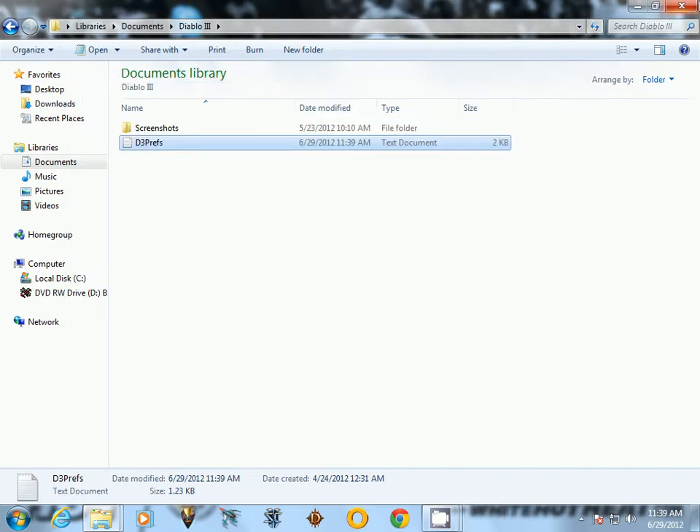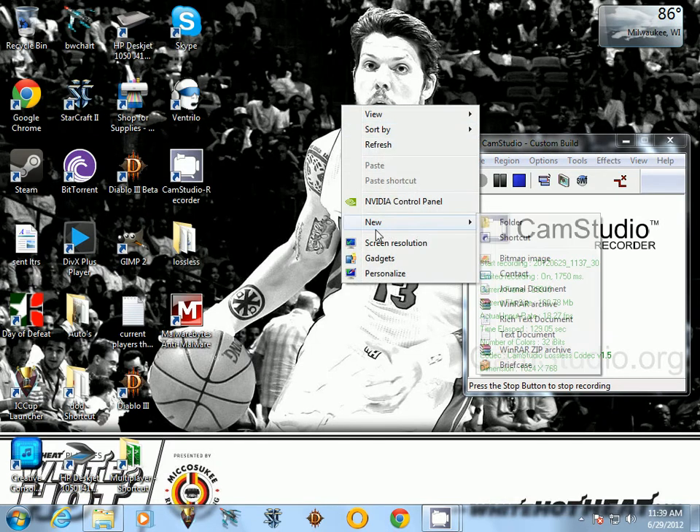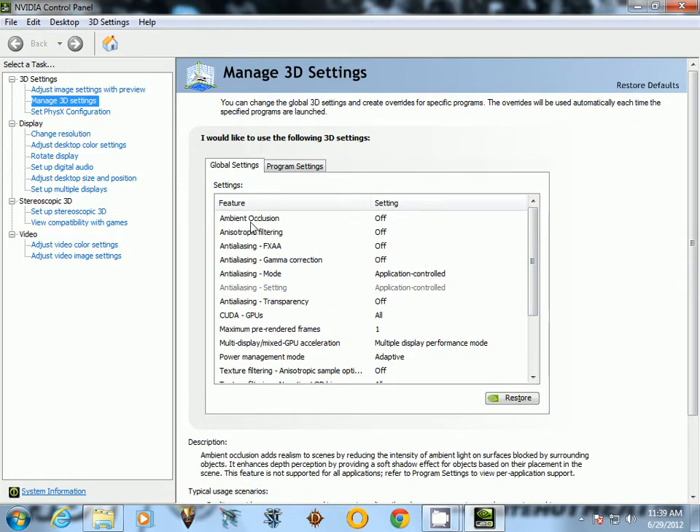Another thing — you may want to go in-game and change your foreground and background FPS. Turn it off, see if that helps, or turn it on. You can also turn on V-Sync, possibly. It's really just fussing around with it, seeing what works and what doesn't. You can go into your video options and turn off ambient occlusion.